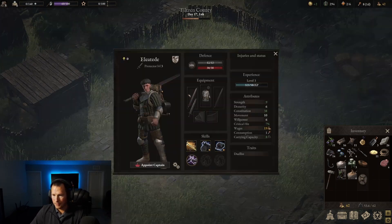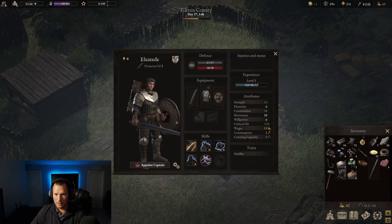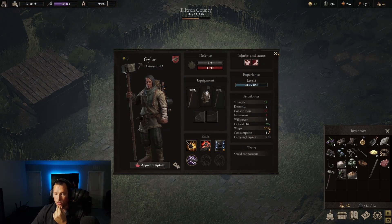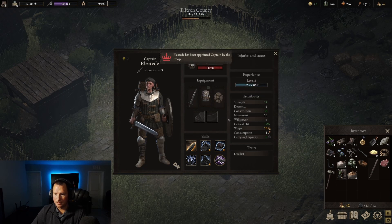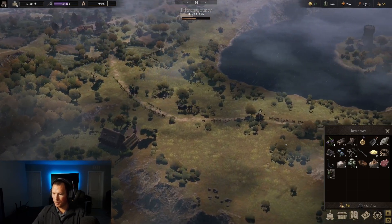Let's get this equipped on her. Get rid of your double sword. There we go. Oh yeah, she's going to wreck house. That Ulfbert looks freaking awesome. Oh, and we can appoint a captain — what does that do? Appoint captain for 50. Who do we want as our captain? Gailar the destroyer? You know what, I think Elitade's been pretty freaking awesome, so we're going to appoint her as the captain. Elitade has been appointed captain by the troop. Sweet.